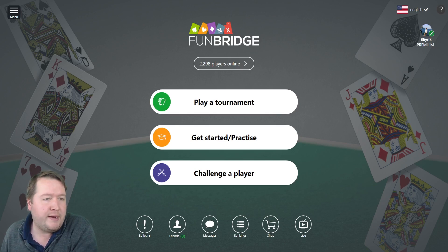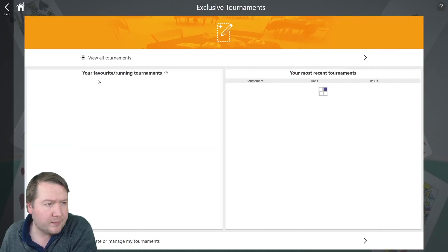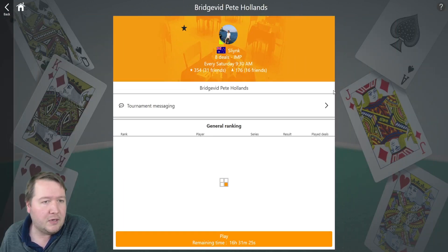G'day, it's Pete here and I'm back for another Funbridge tournament. I'll show you how to get into it. When in Funbridge, come down and click 'Get Started / Practice', go to 'Exclusive Tournaments', click 'View All Tournaments' and then search for Bridgevid or Pete Hollands. Give it a shot and then we can compare.